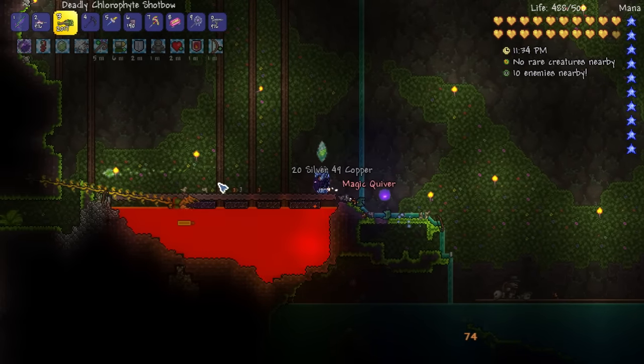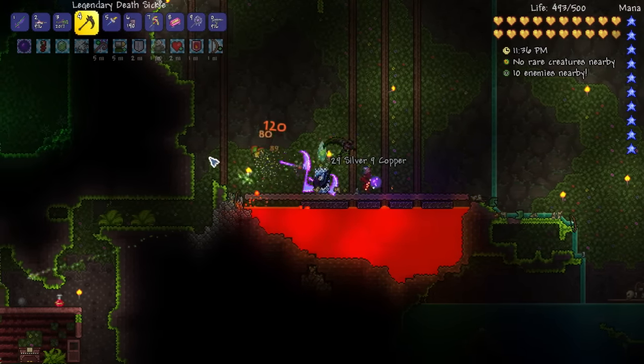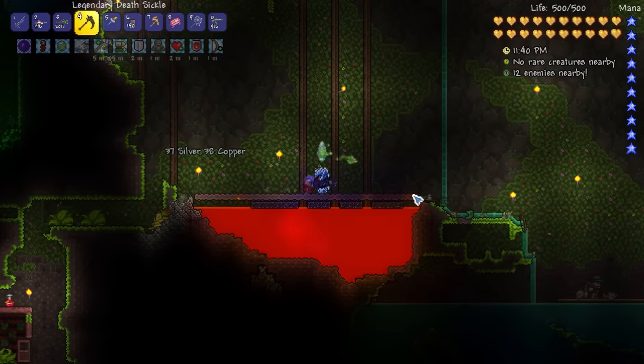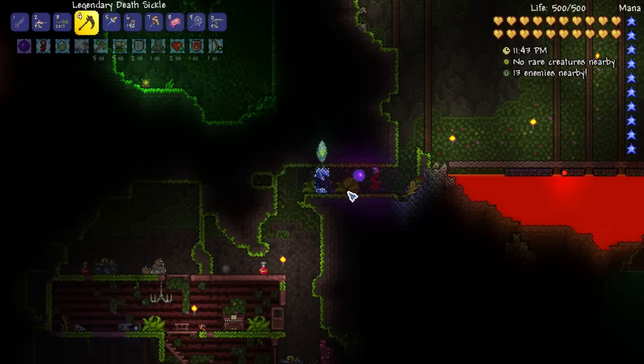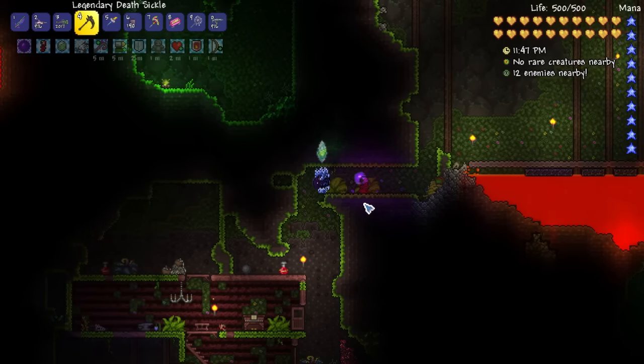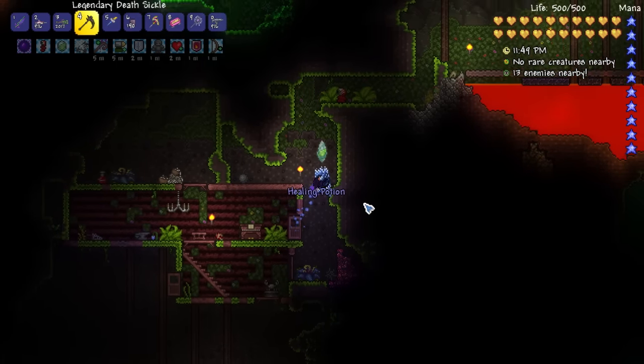I got another magic quiver - these can be sold for pretty good money. I'm going to go find another Plantera bulb. Let me take a look at the map - oh there's one right down there, that's no problem at all.